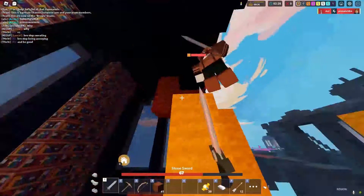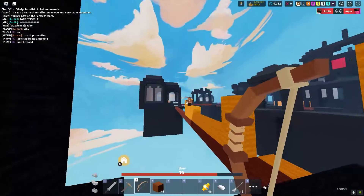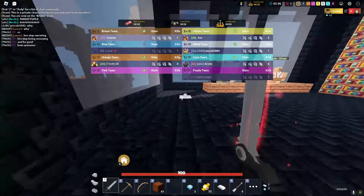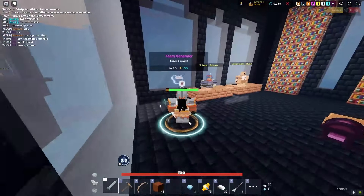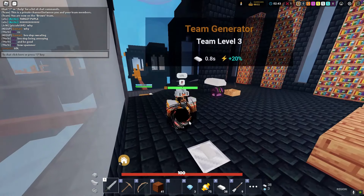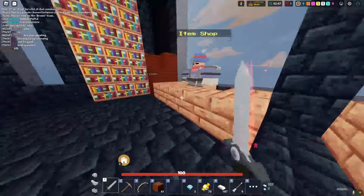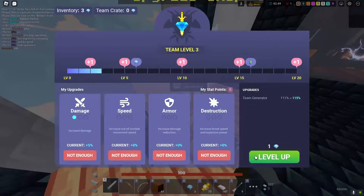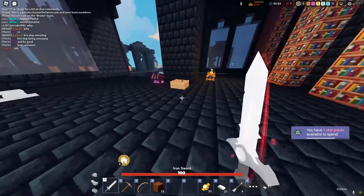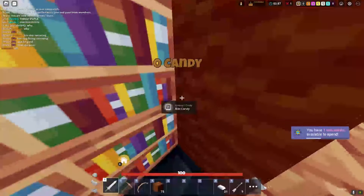There's a guy here — how does that not hit him? You are so screwed, buddy! He's one shot. Let's go! We have 75 candy now. This bow spammer is so toxic — we actually need to destroy this guy. We'll buy 10% damage and an iron sword.